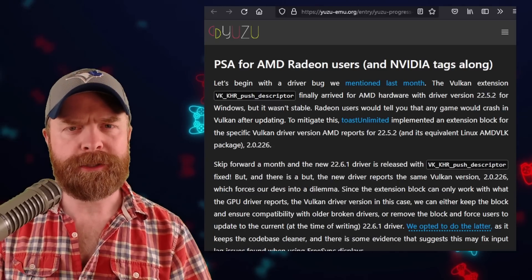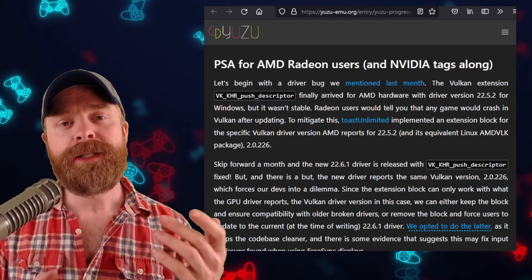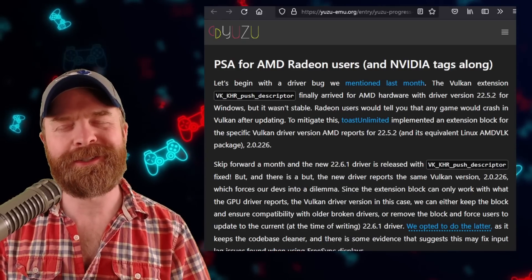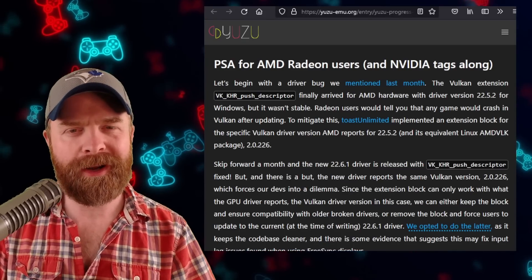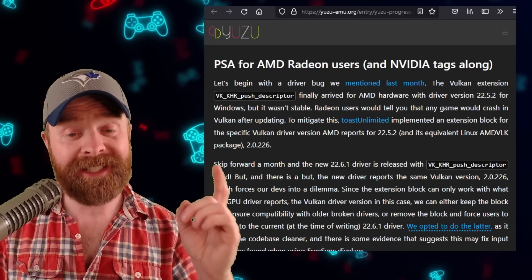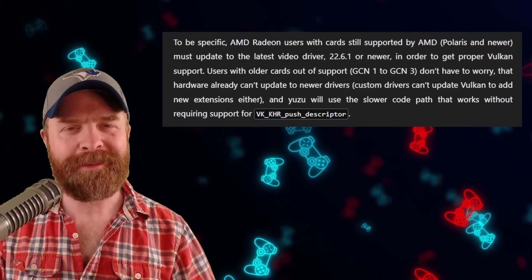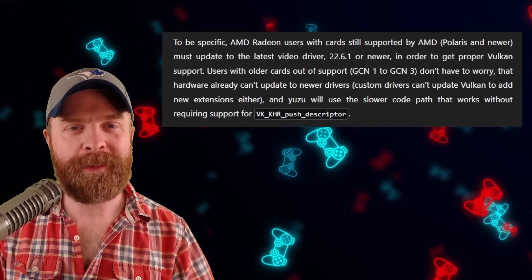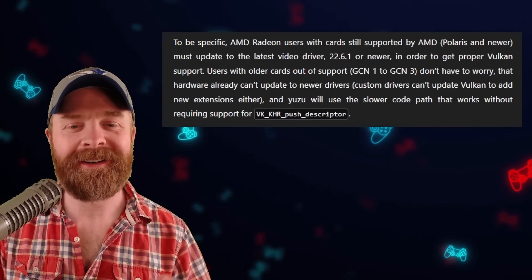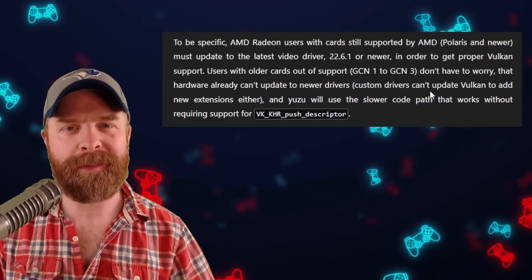The very first part in the progress report is a PSA for AMD Radeon users and Vulkan. Specific older Vulkan drivers are causing Yuzu quite a bit of problems. If you do have an AMD Radeon card, you'll want to update your drivers to at least version 22.6.1. However, if you've got a slightly older AMD card that's no longer supported by AMD and you can't update the drivers anyway, you should be absolutely fine — Yuzu will use the slower code path and you shouldn't have anything to worry about.